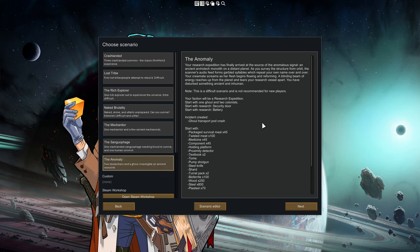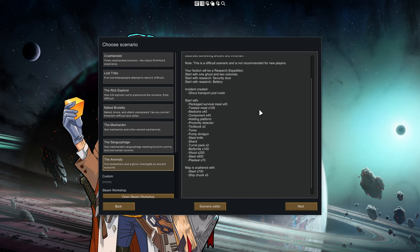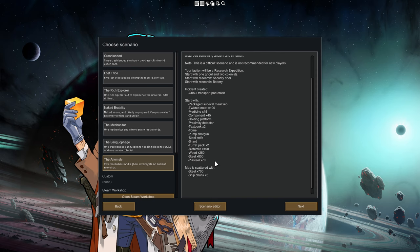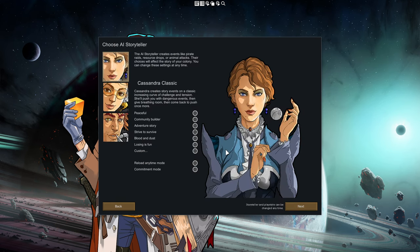There is a new background called the Anomaly which lets you start with stuff that makes it easier to interact with the DLC content right from the get-go, and you also start with a ghoul — I'm going to explain that in a hot minute. The other backgrounds can all interact with Anomaly content as well. The monolith, which triggers the whole chain of events, is present on any map, just like the mechanitor beacon or the anima tree. This background is special as you will find lots of goodies to work with, so we're going to pick it. I'll set up a quick random game and meet you on the map.